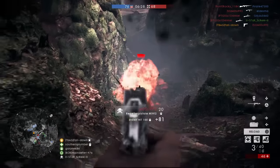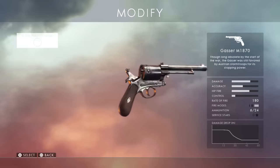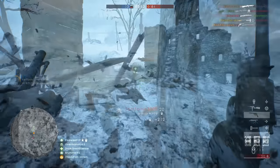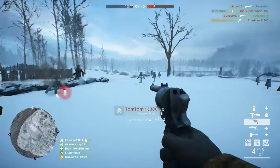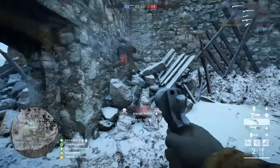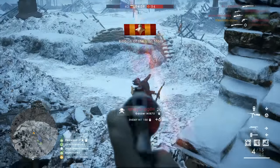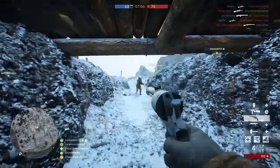Next we have the Gasser M1870. This behemoth of a pistol — a revolver yet again — has one neat thing: the two-shot kill potential has an insane range for a handgun, up to 22 meters. That's pretty decent for a handgun, but it has yet again an insane reload animation that takes forever. Besides that you can really wreck some people with it, and just look at this thing — it looks so damn cool.